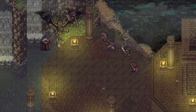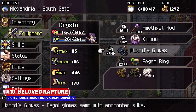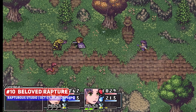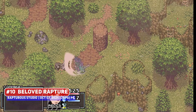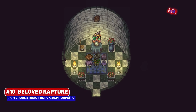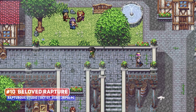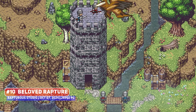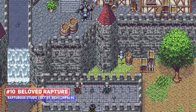JRPG fans will be very happy since we have releases like Beloved Rapture, a pixel art JRPG that looks awesome and nails everything in terms of presentation down to the menu UI sound effects. This has your standard war-torn world kind of setting where a cultish militia threatens the hometown of our protagonist, who then goes on what seems like a typical hero's journey. It has a total of 6 playable characters, each with unique skills and abilities, with no random encounters, active or wait type battle modes and plenty of exploration and side content.